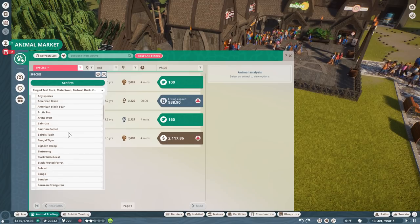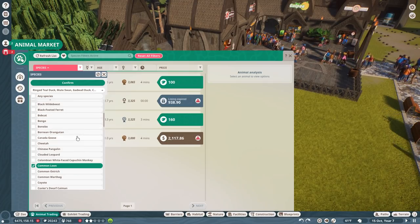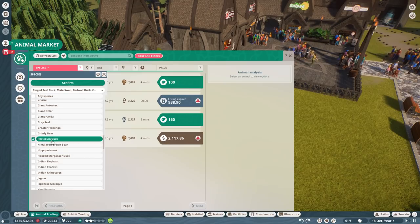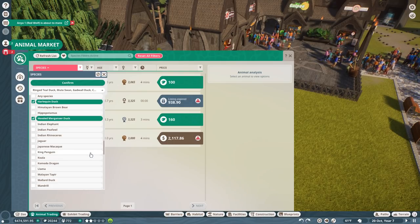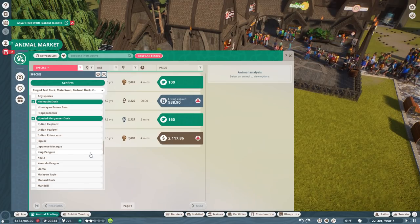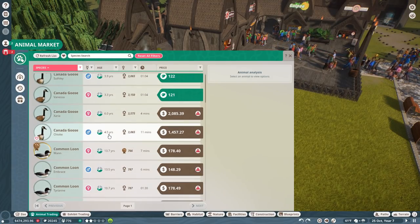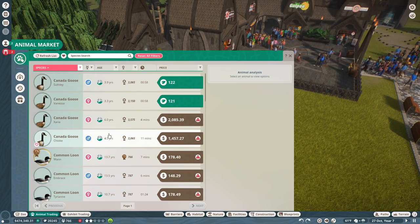For now let's find the common loon. I hope I come back from our trip and can tell you guys I've seen my first loon — my mother-in-law loves loons. Also the black-footed ferret and the Canadian goose — of course we should have a Canadian goose. Here's the harlequin duck, the hooded merganser duck which shows up in my area sometimes. And there's the mallard — I knew it was in here somewhere! I can't believe we're going to start adding ducks and geese.